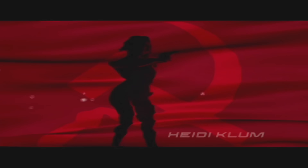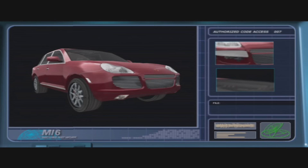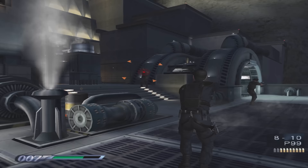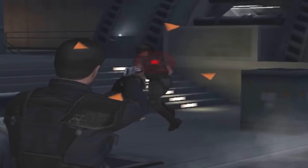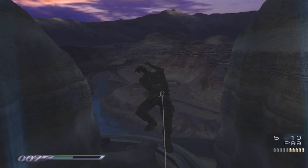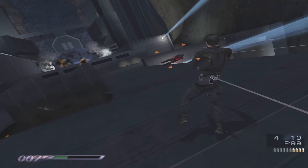Willem Dafoe? Heidi Klum? This is a star-studded event - Judi Dench is in this game too. Q provides a new vehicle for the mission - it's a Porsche SUV, but with miniguns. You could pick up your kid from baseball practice and then kill somebody on the highway. You pick up a desert eagle with only four bullets, and it does kill people. There's a joke about it being built into Bond's body as a bioweapon.